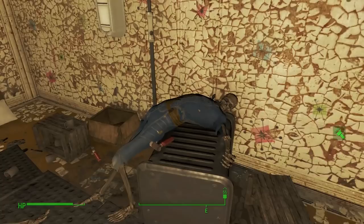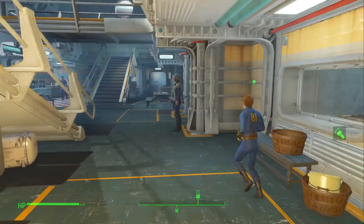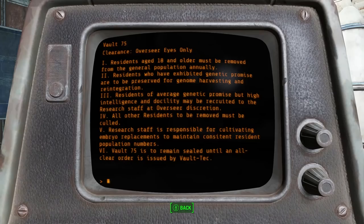Those were the six dickest moves by Vault-Tec in Fallout 4. What kind of vaults would you make if Vault-Tec put you in charge? Let us know in the comments, and like and subscribe for more videos like this from Outside Xbox. Thanks for watching!